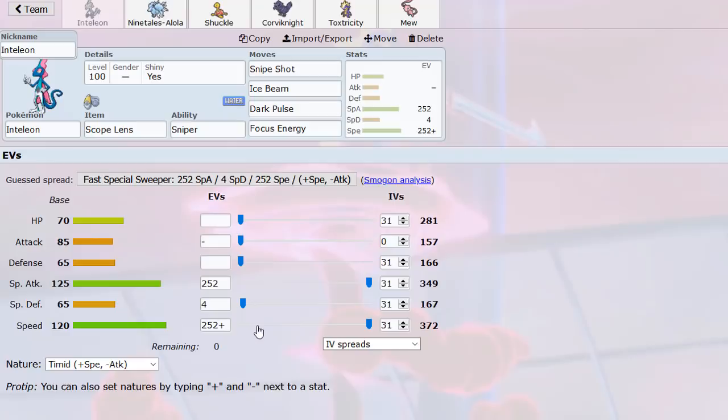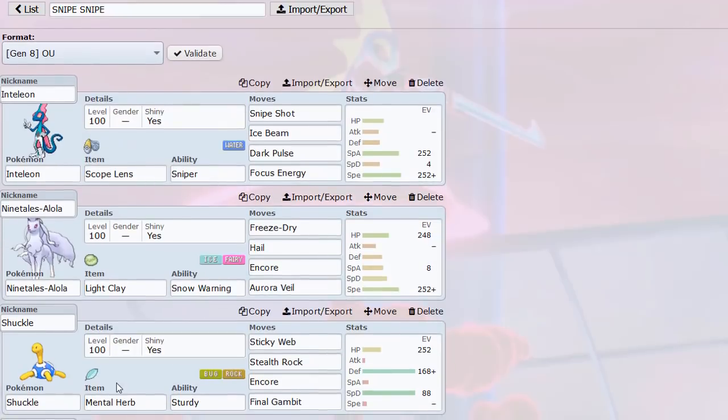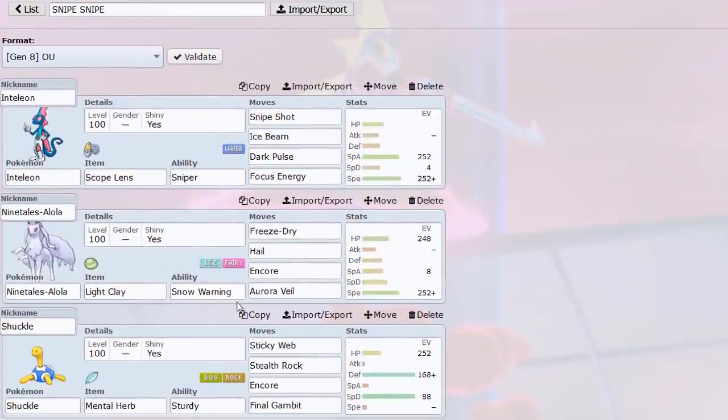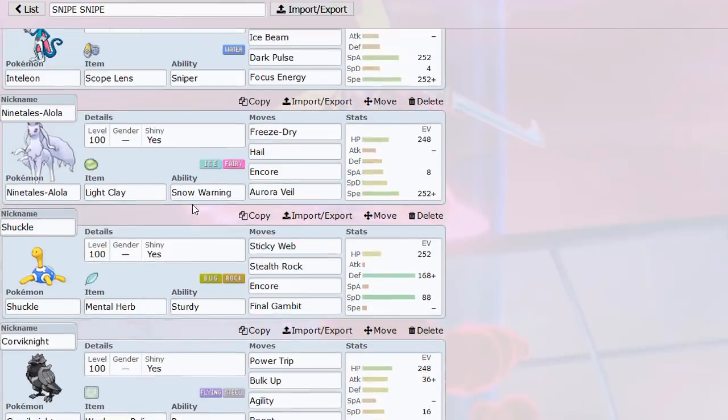Inteleon has great speed at 120, hitting 372 — one point faster than Cinderace, which is nice. I wanted it to be faster than Dragapult and Zeraora, so I paired it with Sticky Webs and Stealth Rocks on Shuckle with Mental Herb, so we can click one of those and bypass Taunt. I don't have a spin blocker or anti-defogger, but during the turn people try to spin or defog we can set up.